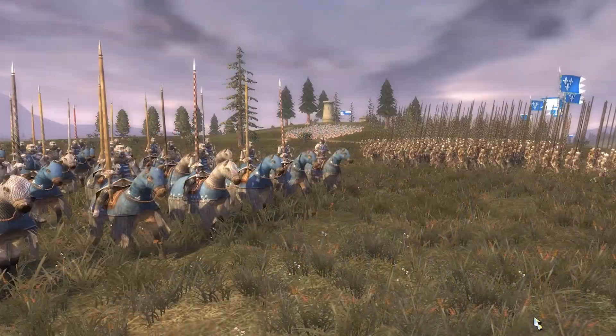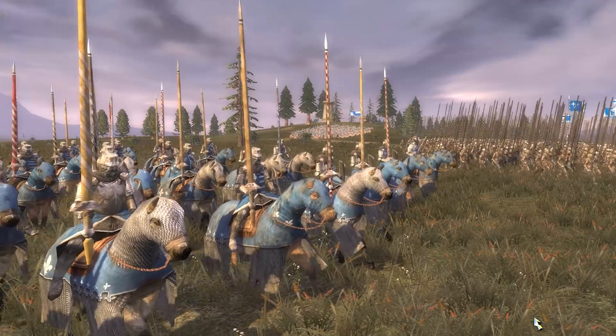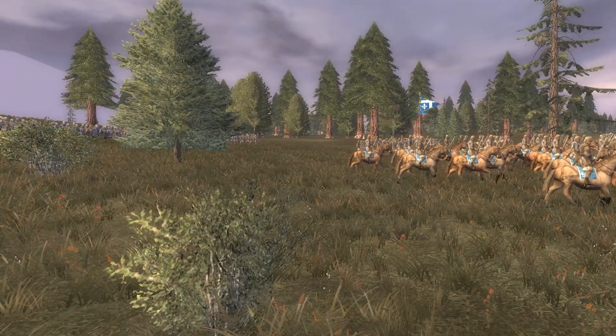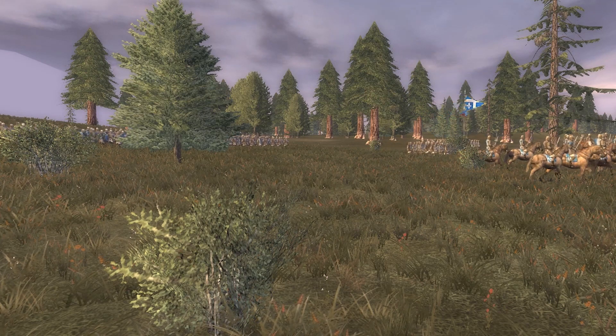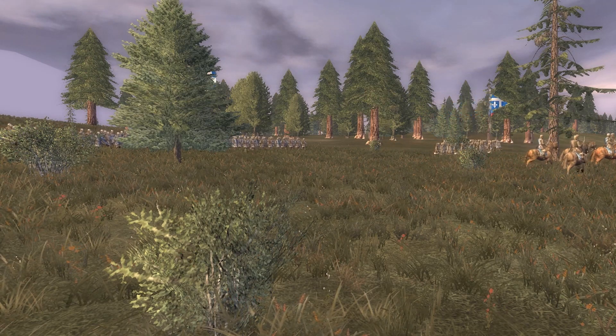Now let's take a look at Henry Tudor's forces. Henry Tudor's vanguard is commanded by the Earl of Oxford who is keeping the army very close together. Sir Gilbert Talbot is leading the right wing and Ron Savage is leading the left.